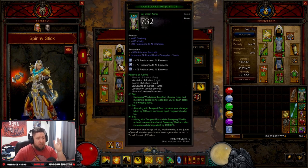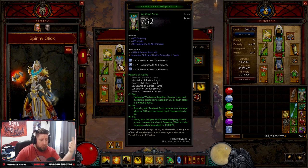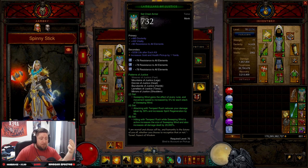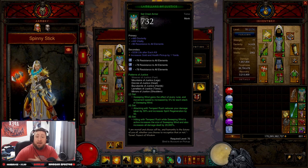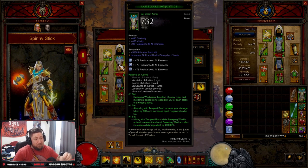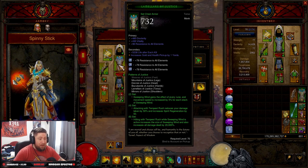You're going to need five of the six pieces for Patterns of Justice. The two-set bonus: Sweeping Wind gains the effect of every rune, increasing movement speed by 5% for each stack. The four-set: attacking with Tempest Rush reduces damage taken by 50% and increases spirit generation by 50%. The six-set: hitting with Tempest Rush while Sweeping Wind is active increases the size of Sweeping Wind and all damage by 20,000% — they buffed it hugely.